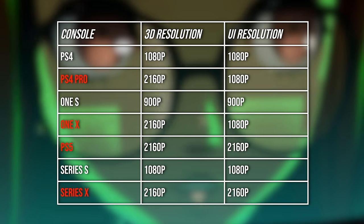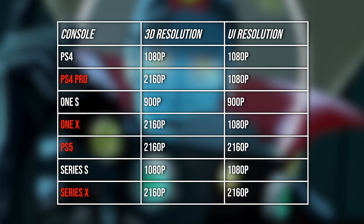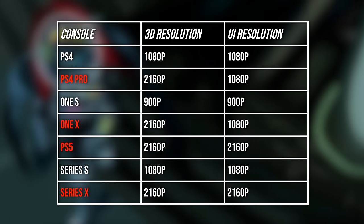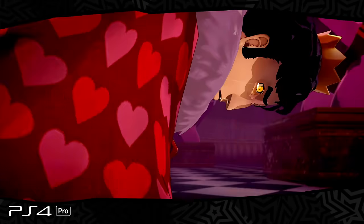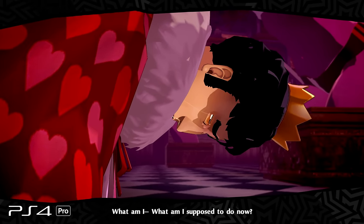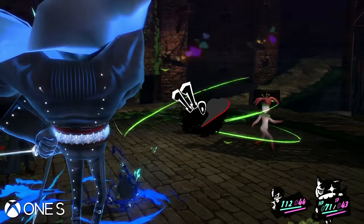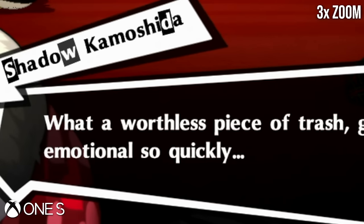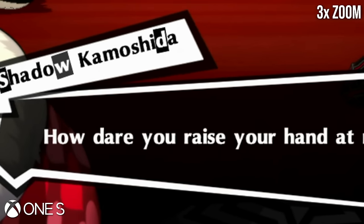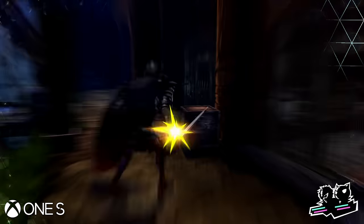PS4 Pro, One X, PS5, and Series X all turn in a full 2160p resolve without any oddities to suggest a non-native presentation. Those are fairly straightforward, but there are two exceptions. First, the PS4 Pro and Xbox One X get a 4K 3D resolution, but miss out on a 4K UI, getting the same 1080p 2D art as the PS4. And the Xbox One S comes in at just 900p for 3D content and appears to have a 900p UI as well, which feels strange and out of place given the age and visual complexity of this game. A 1080p showing seems like it would be well within the remit of the Xbox One, despite its limitations and more demanding software.